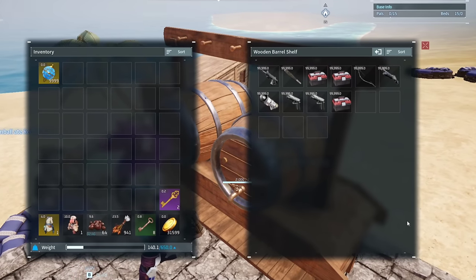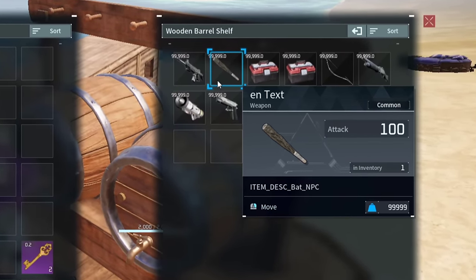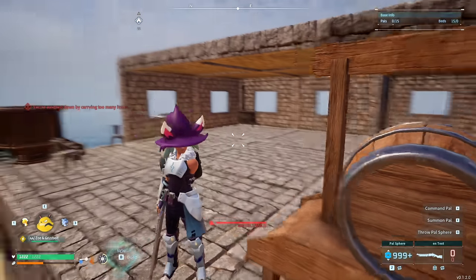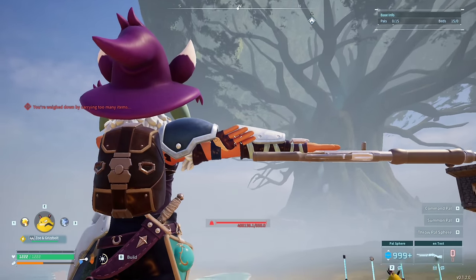Kind of like the last set of items, the next few unobtainable items are testing weapons, which are all of the NPC weapons. These are weapons that have an insanely heavy weight, so you will need to modify your player a bit to be able to walk around with them, but once you equip one of them, you will realize it puts you in the same T-pose the laser rifle does.